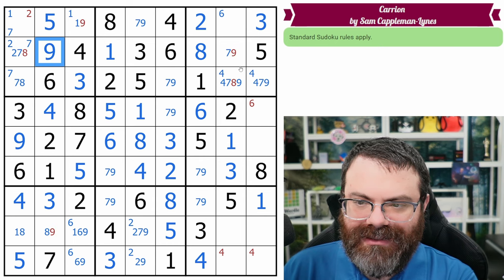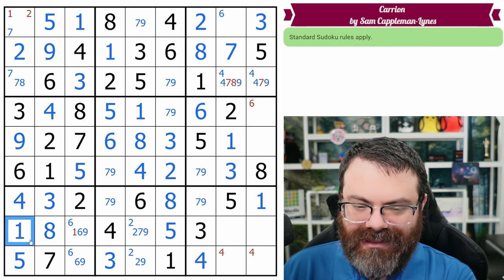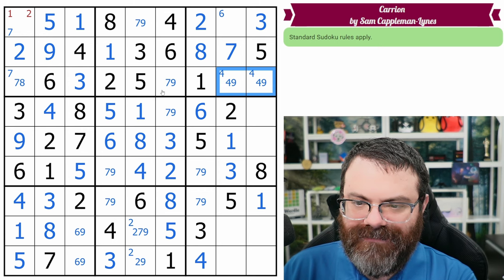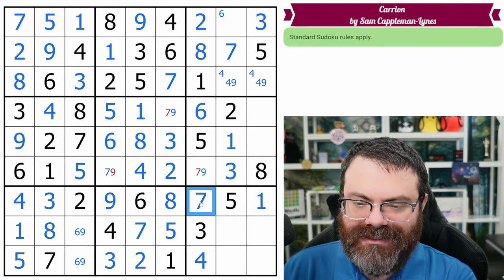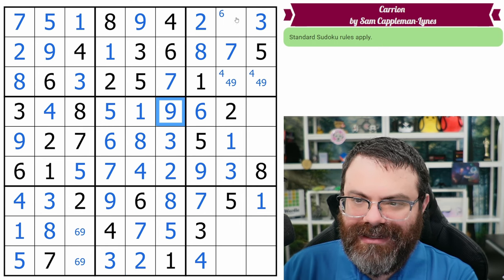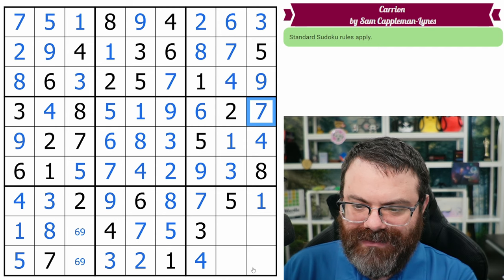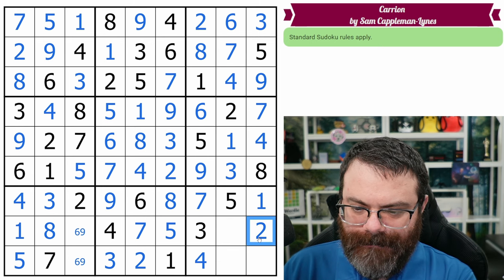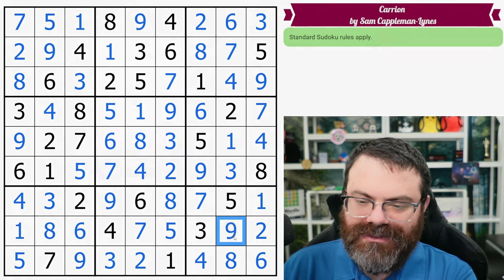We get the nine here, the seven, the two, the one. That gives us the eight and the one. We have a six-nine pair here. These aren't four, not six, these aren't seven, that's not eight. We get the four-nine pair — that gets the seven and the eight. That's a seven and nine, two and seven and nine. Get all the sevens and nines. This is a six. This box needs a four — gives us nine and four, we also need a seven. We need a two in this box which goes here, a six in this box which goes there. That gives us the nine and the six. We need eight and nine, which go like that.